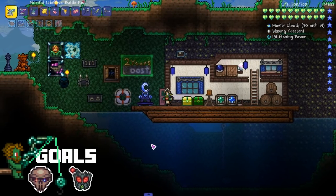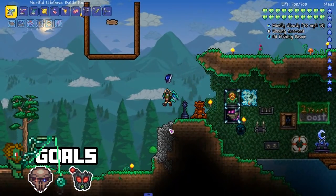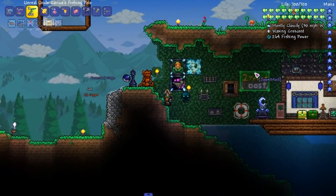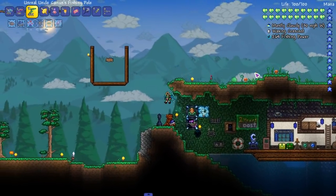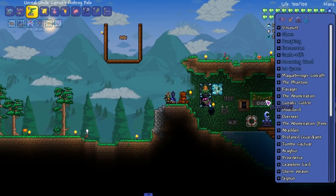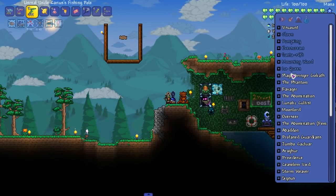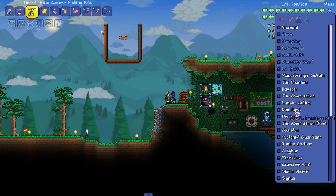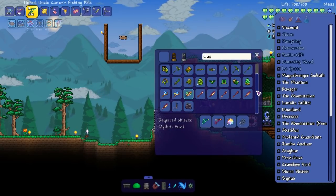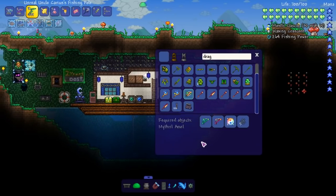Welcome back everybody to Uncle Karius, the man, the myth, the fisherman. This episode might be quick - I want to knock out as many bosses as we can. We're right on the border of hard mode, we just need four bosses not including these ones, and we'll be at the Moon Lord and Lunatic Cultist. One, two, three, four - yep.